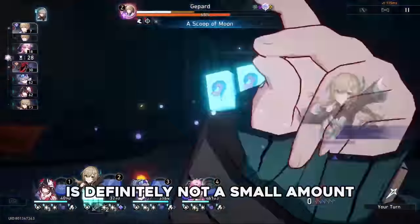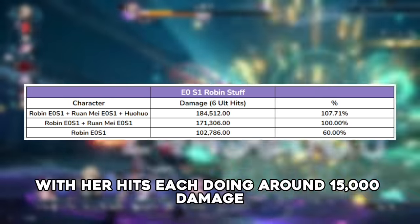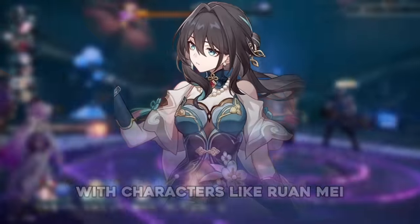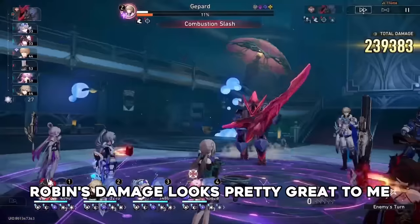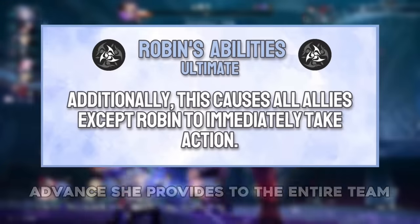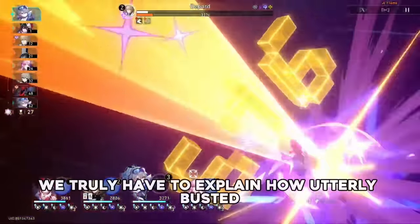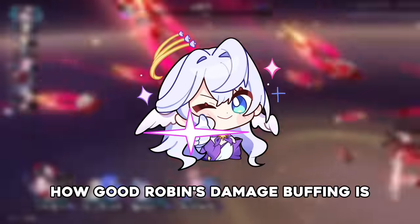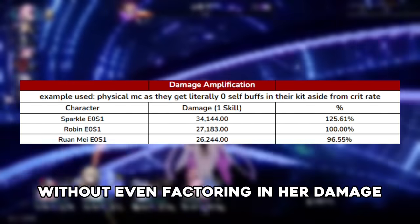The damage that Robin does is definitely not a small amount, with her hits each doing around 15,000 damage at fairly low investment, scaling up really significantly with characters like Ruan Mei who can buff her damage and the rest of the team's. Robin's damage looks pretty great to me, almost being enough to overshadow the 100% action advance she provides to the entire team. I'm going to show you how good Robin's damage buffing is compared to the other premium Harmony supports, without even factoring in her damage.